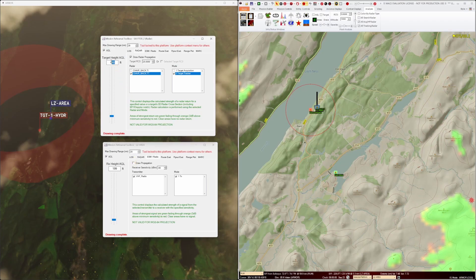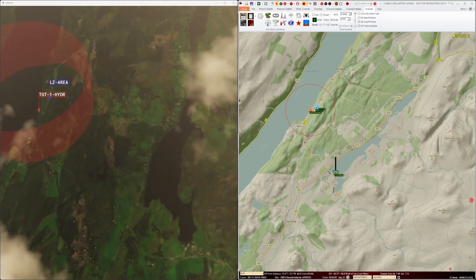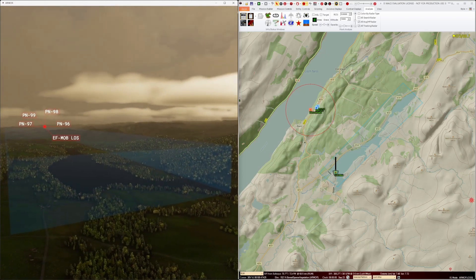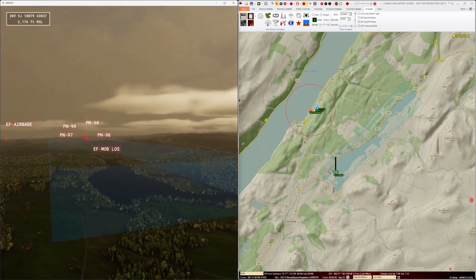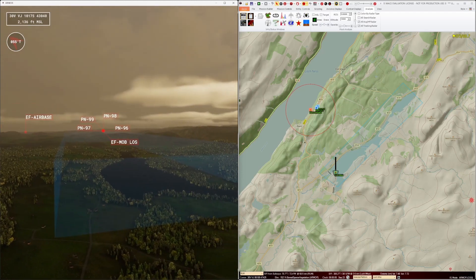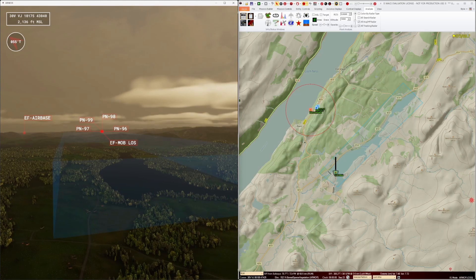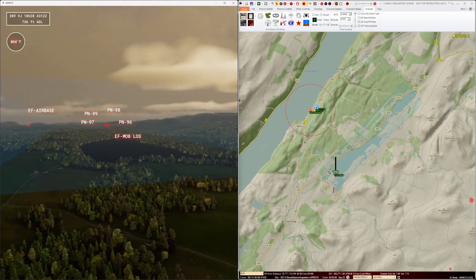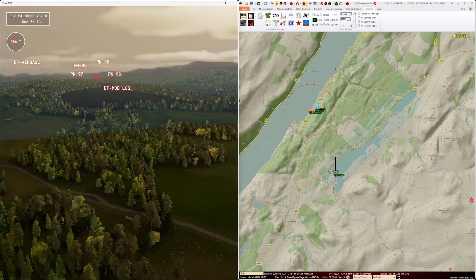This confirms that this loch is probably a pretty good place for the CH-47s to hold. Again, I can build a piece of 3D airspace in MACE that can be displayed in ARMOR so that we can better understand the holding area. You can also see by panning the ARMOR camera around and switching to an above ground level view that at the holding altitude there is no direct line of sight to the SA-17 site.